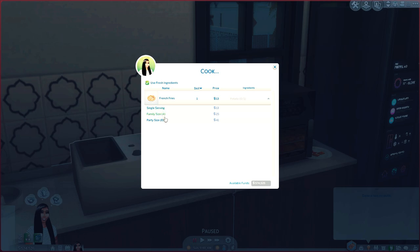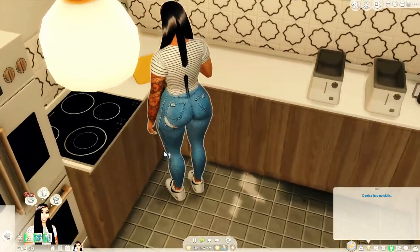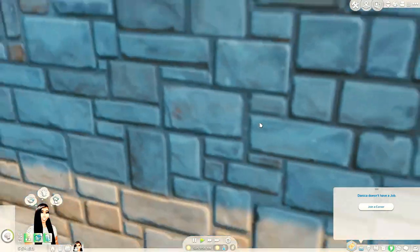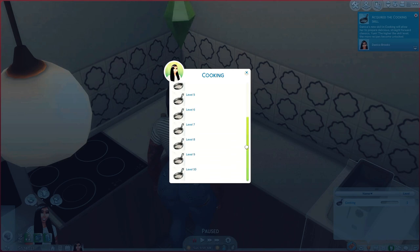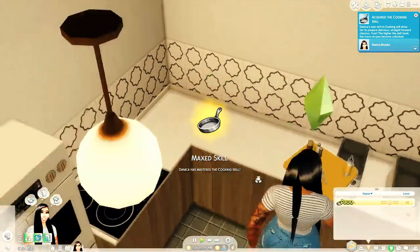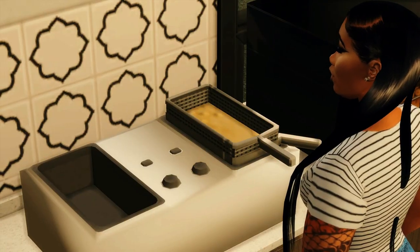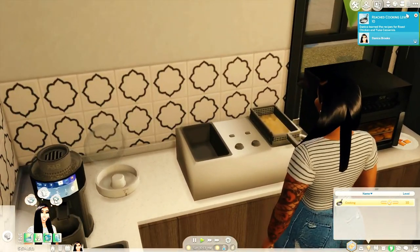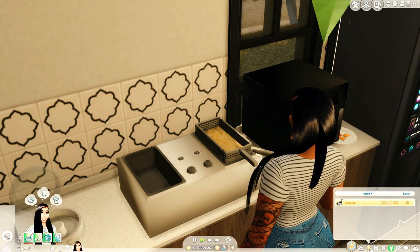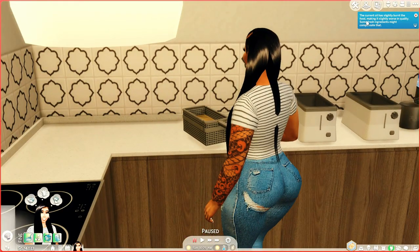If you don't have a high cooking level it won't let you serve much, so we're just gonna make a single serving of french fries. Sis is prepping the french fries. Alright, cooking skill is up — I'm gonna cheat her cooking skill real quick. Boom, she's level 10 now. I'm gonna show y'all all the other options she has where she can cook other things.